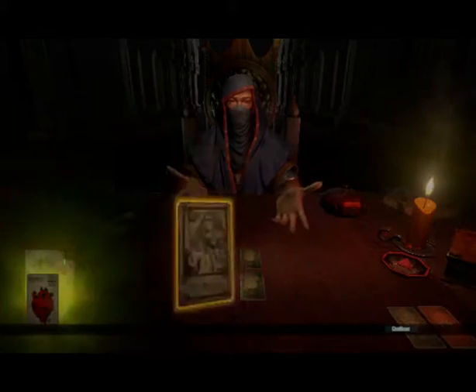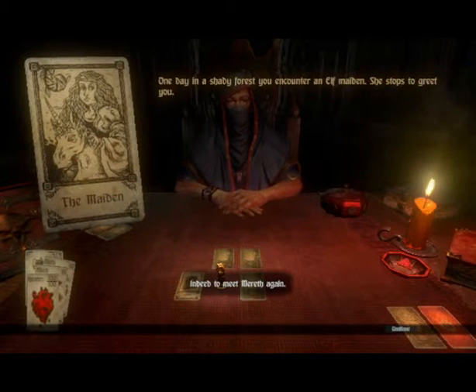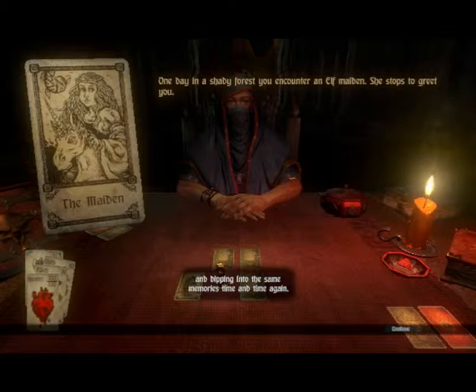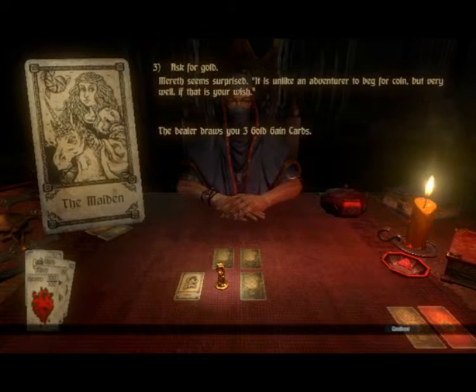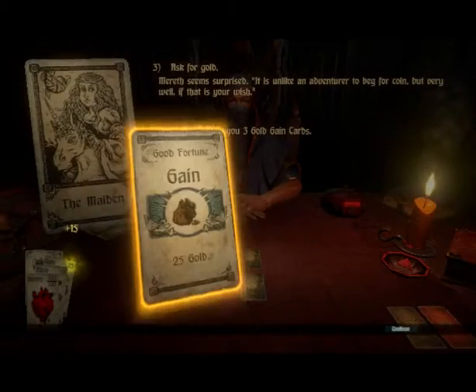No choice but to go to the right first — the Naiden again. I'm not going to repeat the dialogue for cards you've already seen. In this case, let's actually ask for gold. Mera seems surprised: 'It's unlike an adventurer to beg for coin. Very well, if that is your wish.' And we get three gold game cards — 15 gold, 25 gold, even better, and 20 gold!